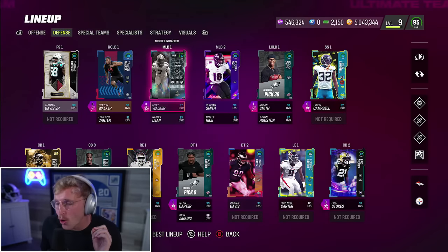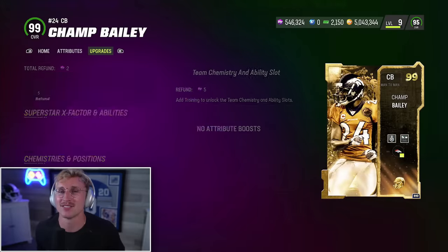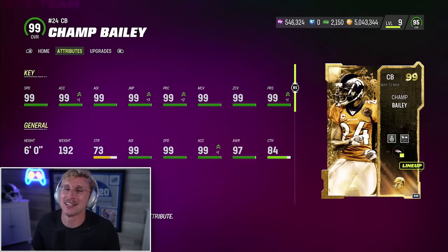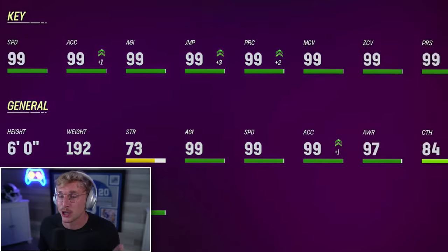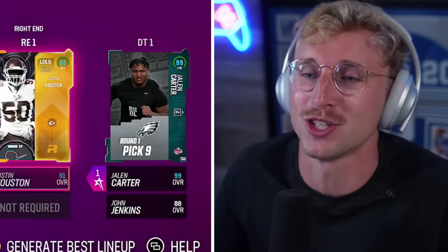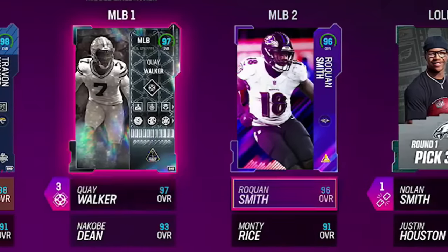The only gold 99 on this entire team is Champ Bailey, and this Champ Bailey is ridiculously good. We've got Acrobat and Deep Out Zone KO. 99 speed, 99 acceleration — Champ Bailey has 99 in almost every single stat: speed, acceleration, agility, jump, play recognition, man, zone, pursuit. Such a good card. We also got Keely Ringo, Eric Stokes, Lorenzo Carter, Jordan Davis, Jalen Carter, Justin Houston, Trayvon Walker, Quay Walker, Roquan Smith, and Nolan Smith. The left side of our line is the Walkers and the right side is the Smiths.